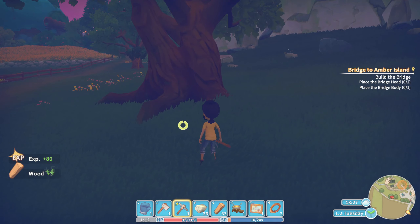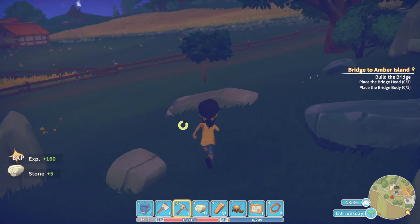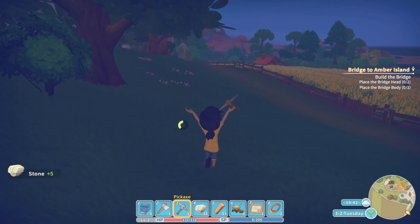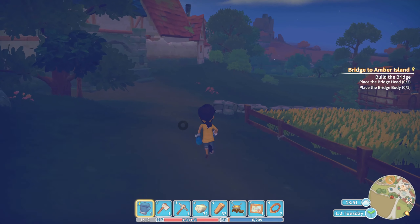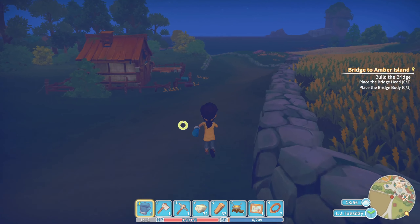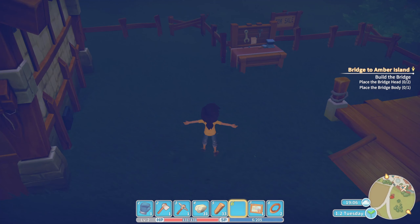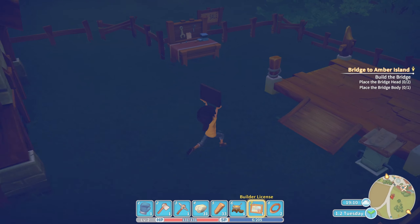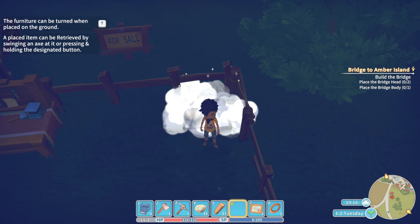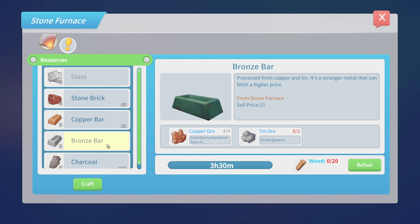Noting that resources likely respawn daily. We definitely need wood, and need to watch energy levels closely since we only have about 12 stamina points. Without food, eating a caterpillar won't really refill that bar. At the start of the game this is similar to other sandboxes — lack of nutrition limits what you can do.